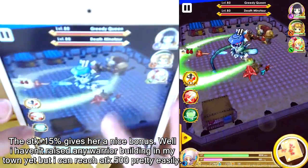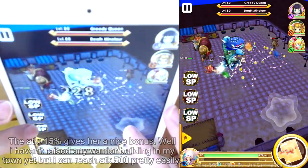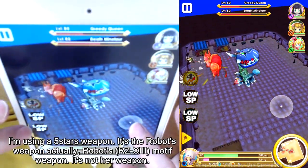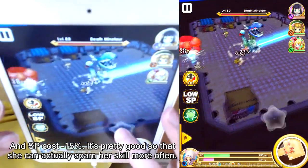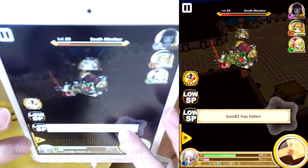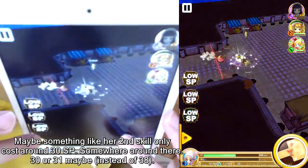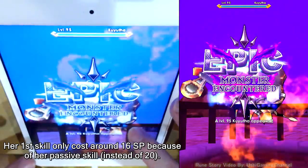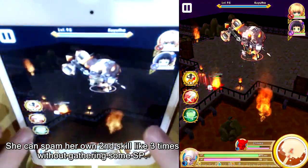I haven't raised any warrior buildings in my town yet, but I can reach around attack 500 pretty easily. I'm using a five-star weapon — it's actually the Robot's weapon, not her own weapon. The SP cost -20% passive is pretty good so she can spam her skills more often. Her second skill should only cost around 30 or 31 SP, and the first skill around 16 SP.